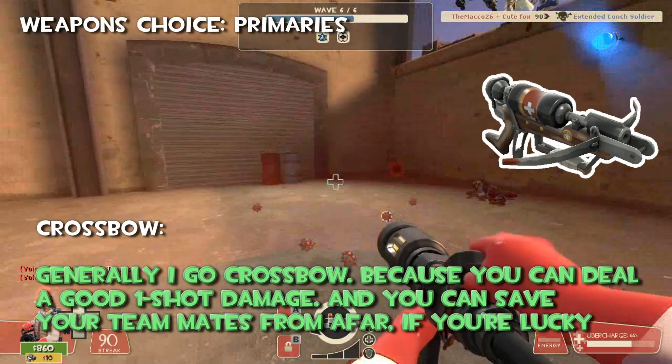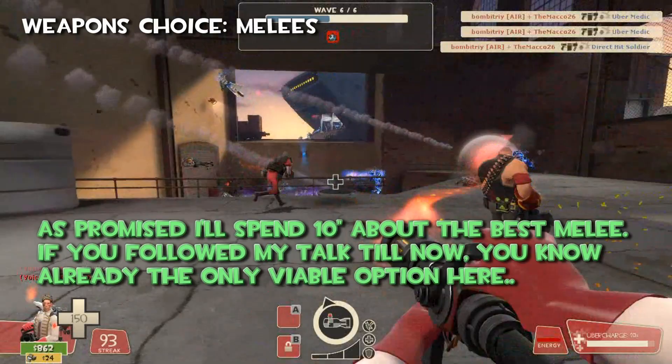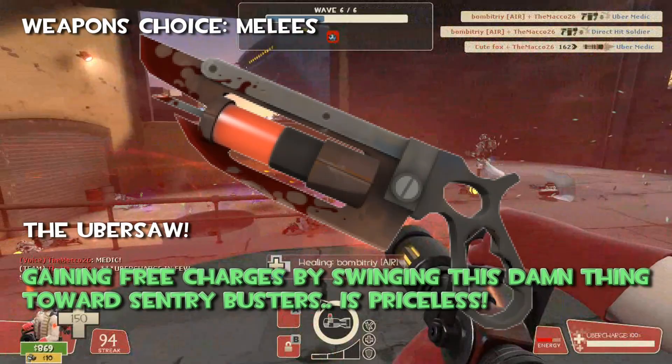Then, as promised, I'll spend 10 seconds about the best melee. If you follow my tutorial, you know already the answer — because the only viable option here is the Ubersaw, as gaining free charges by swinging this thing at a Sentry Buster is priceless.